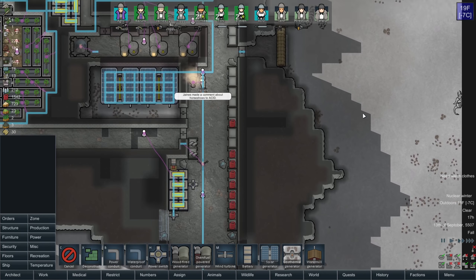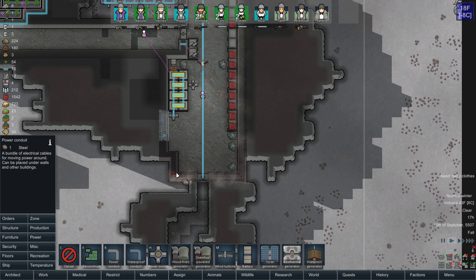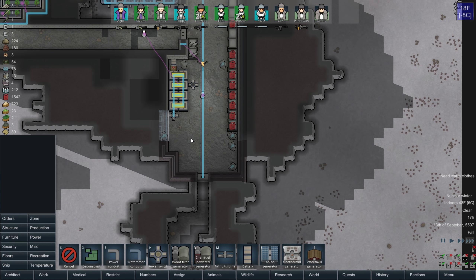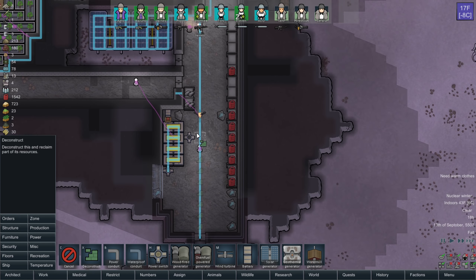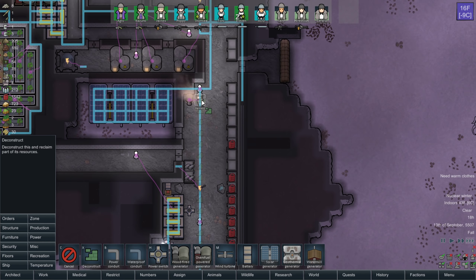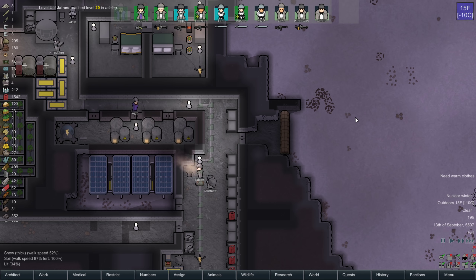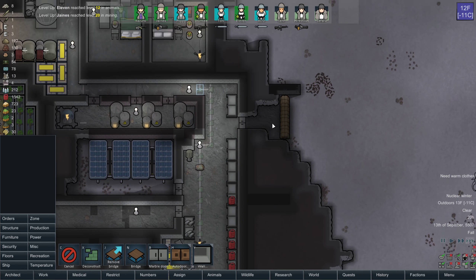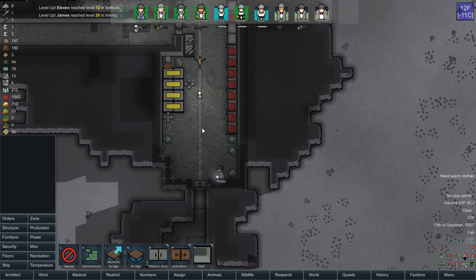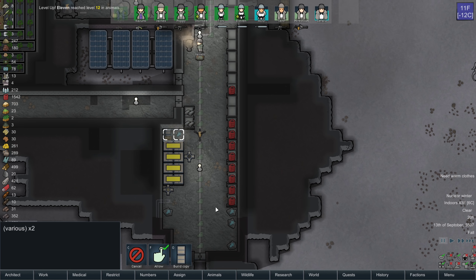Now we're getting all set. This wall here is going to have cables in it, instead of the cables running through the floor, which can set on fire and become a problem for me. I really don't want problems like that — they're annoying. And then we'll have cables run up like that. Beautiful, this will work great.